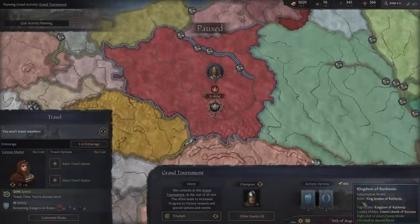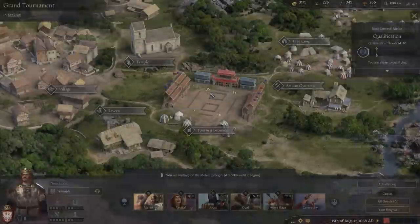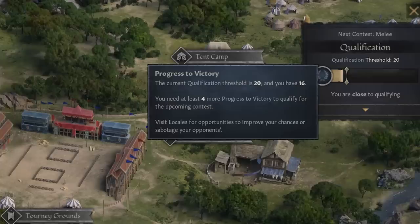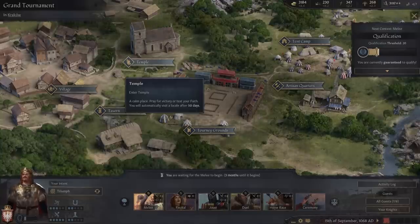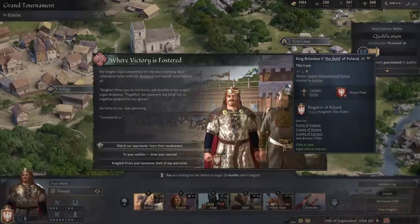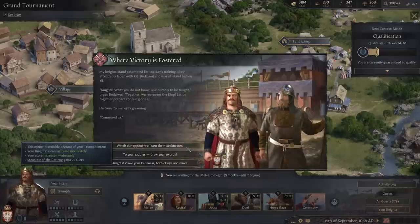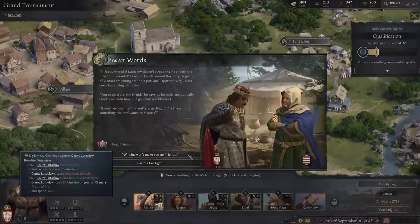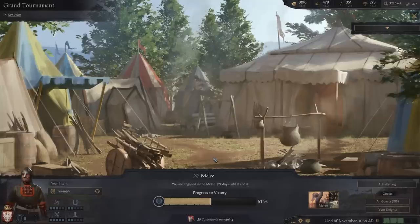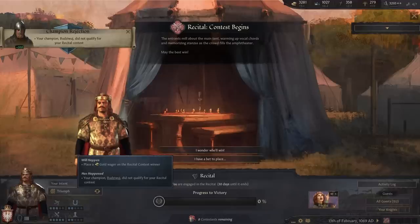Now it is time to begin your tournament. Before each contest, you can see the qualification threshold you must reach to compete, which is the sum of your likelihood to win based on traits, health, and skill. To boost this, you can visit some of the local areas, each providing the chance to gain certain bonuses. The training ground has the opportunity to increase your progress to victory, which is what's used to qualify, and the tent camp may even allow you to sabotage other contestants. If qualified, you may compete; if not, you can still spectate.